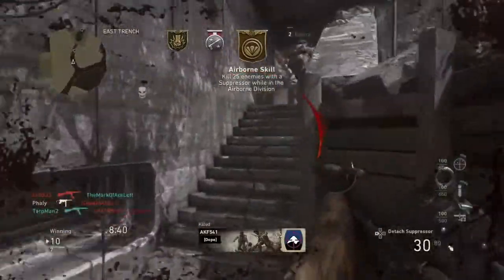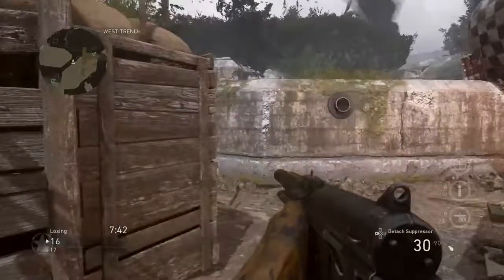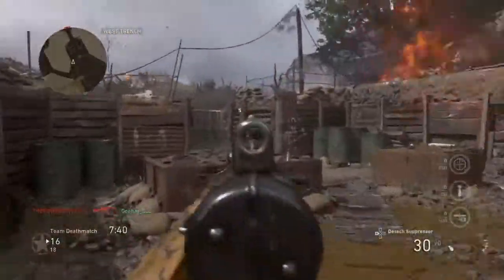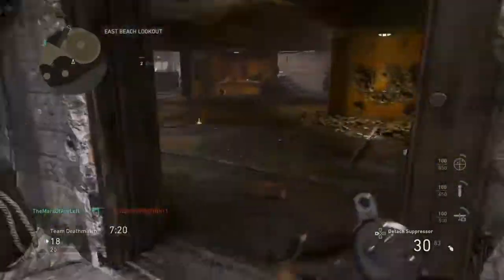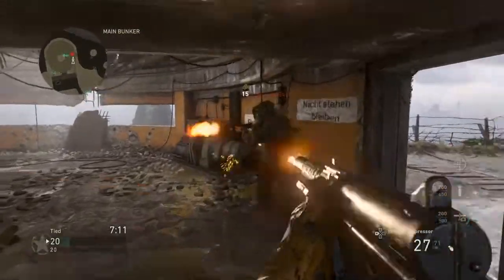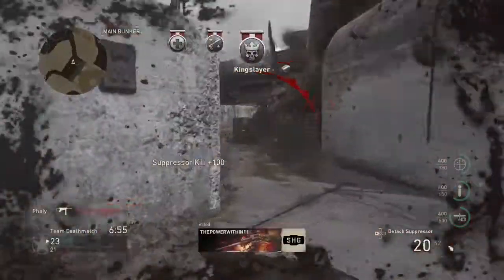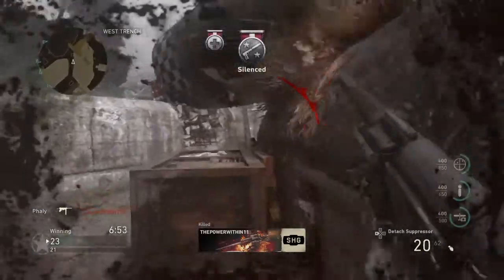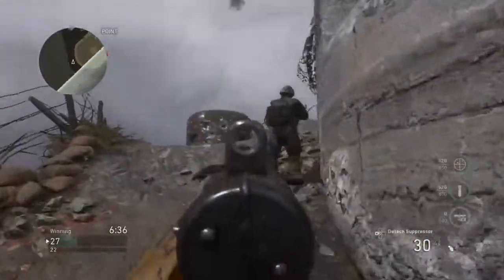Another thing I like to touch on are grenades, and specifically the grenade indicators. Not only are grenades being thrown around 24/7 — I'm constantly having to dodge grenades — but it is also very hard to tell where the grenades are. The grenade indicator in this game is very different than it's been in previous Call of Duties, and I'm having trouble locating grenades and finding the best way to evade them.